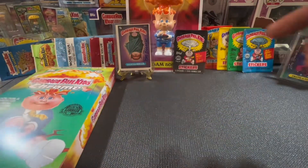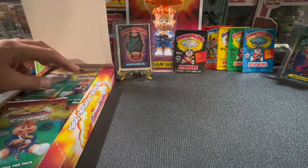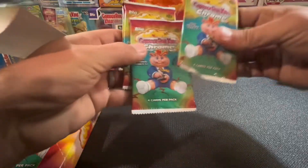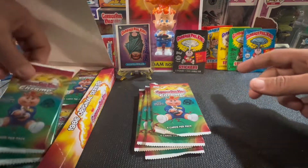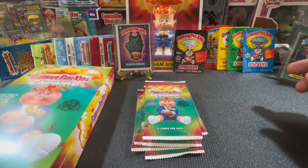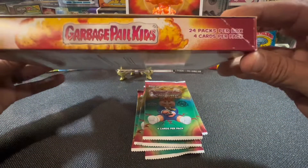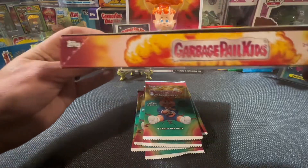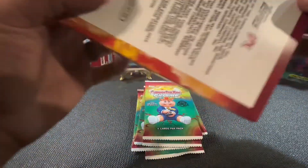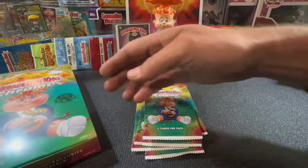So what I'm going to do, I'm just going to do this in parts. There are 24 packs. I'm just going to grab a stack — let's take this stack back here. So 1, 2, 3, 4, 5, and 6. Let's go. 24 packs per box, 4 cards per pack. Look for a variety of exclusive refractor parallels.